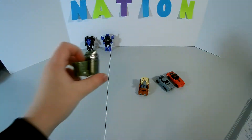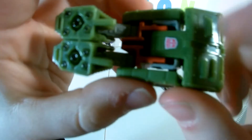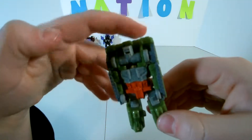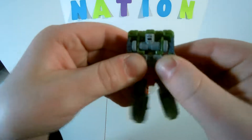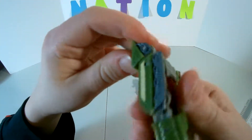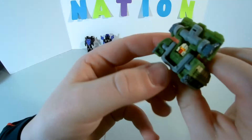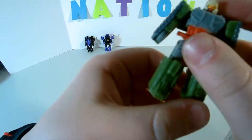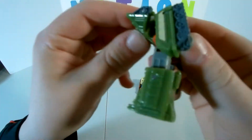Now we'll transform Flak. Untab those pieces — just tab them right there. Straighten out the legs, split them. Pull out and undo this whole assembly, bring it back. Come in here and fold up his head. Take his arms, fold them out. And there you have Flak in his robot mode.